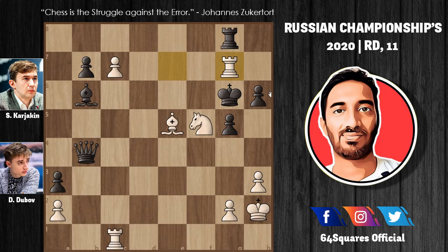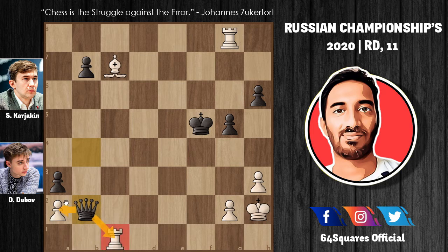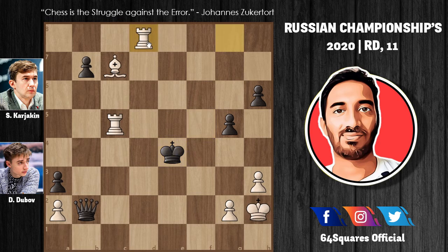Karyakin gives up his rook and takes the knight with king to f5. Now rook to g8 and bishop to c7 — Karyakin is trying to save the game. Bishop takes c7 and queen to b2, attacking the rook and also the a2 pawn simultaneously. Now rook to c5 check, king to e4, and rook to d8.